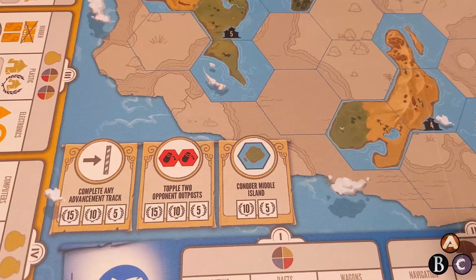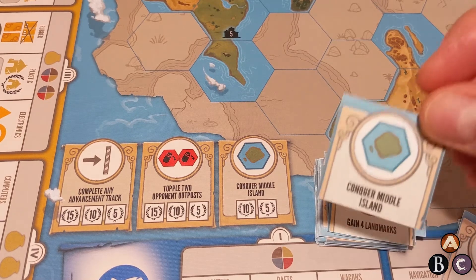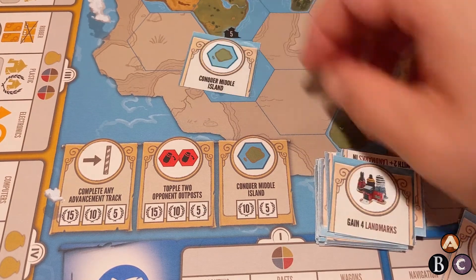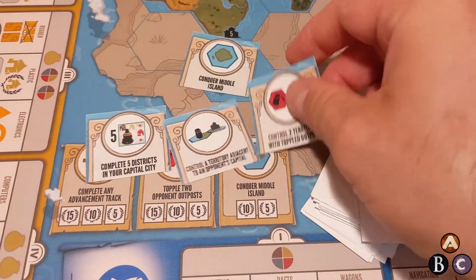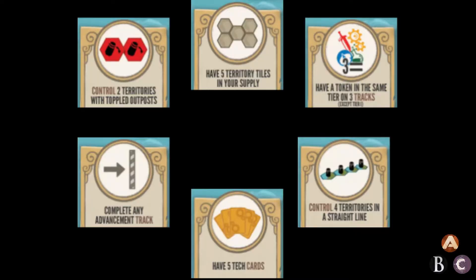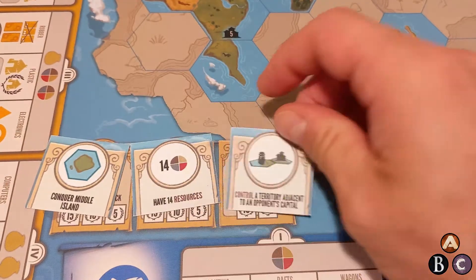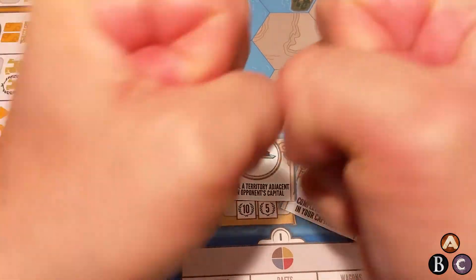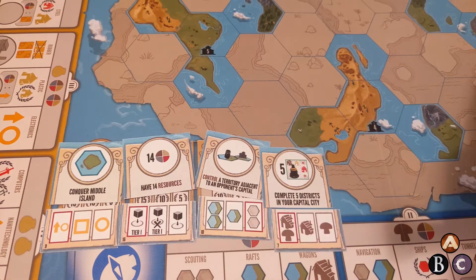You will replace the three existing achievements with four new achievements. Every game uses the Conquer Middle Island requirement tile, so pull that out, and then randomly draw three more requirement tiles. The criteria for each requirement is written in text with some keywords standing out. If two or more tiles have the same keywords, discard down to one and redraw. Place all four of them on top of the original requirements.